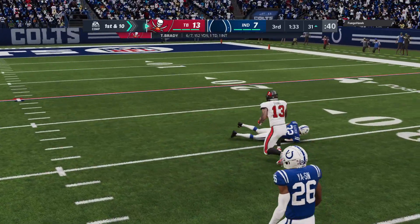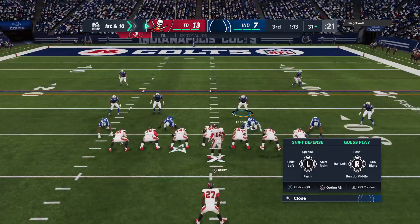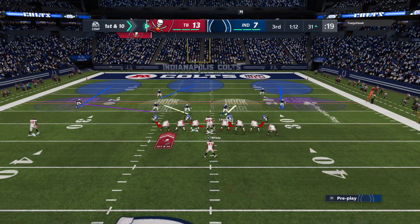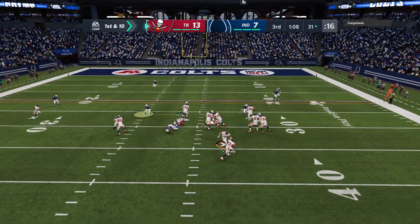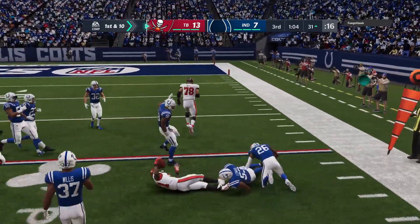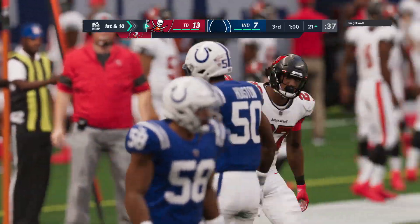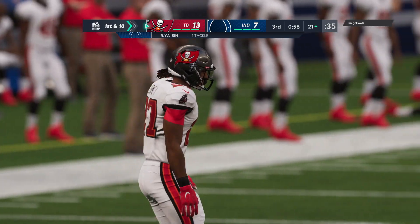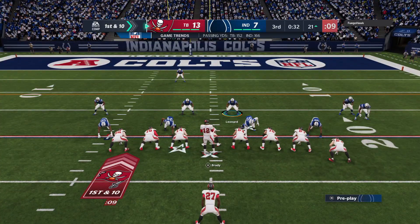It's caught inside the 35. Now he takes this one down almost all the way to the 30 — that one good for 37 yards. First down, Tampa Bay. Now a first down carry by Jones, and he's going to get this down near the 20-yard line. Ten yards there and a Buccaneer first down. That makes two runs in a row that have netted them great results.